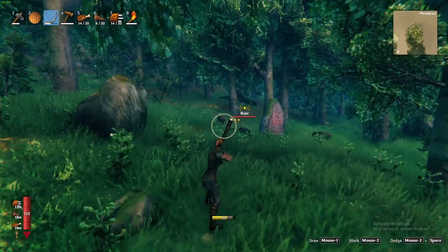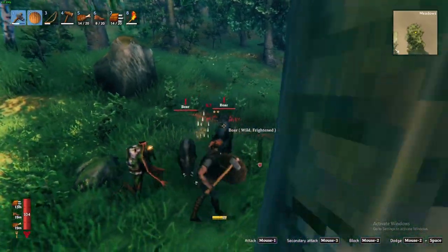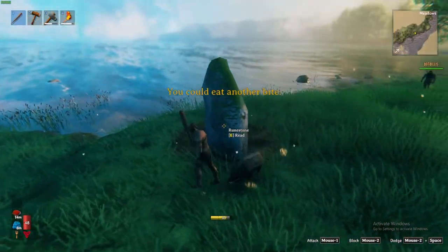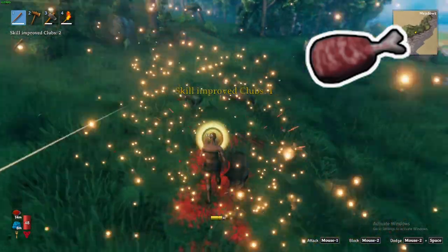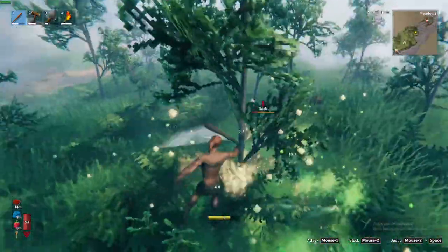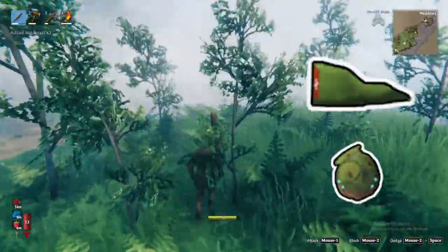With shelter secured, your next priority will be to find food to build up your health and stamina. You can get access to food by slaying several creatures in the meadows. First is the boar — hunting the boar is relatively easy as it will aggro you on sight. Slaying the boar will yield you boar meat and leather scraps, and potentially the boar trophy. Second is the neck — necks are usually found near the water and, similar to the boar, will aggro you on sight. Slay the necks to receive the neck tail and rarely the neck trophy.